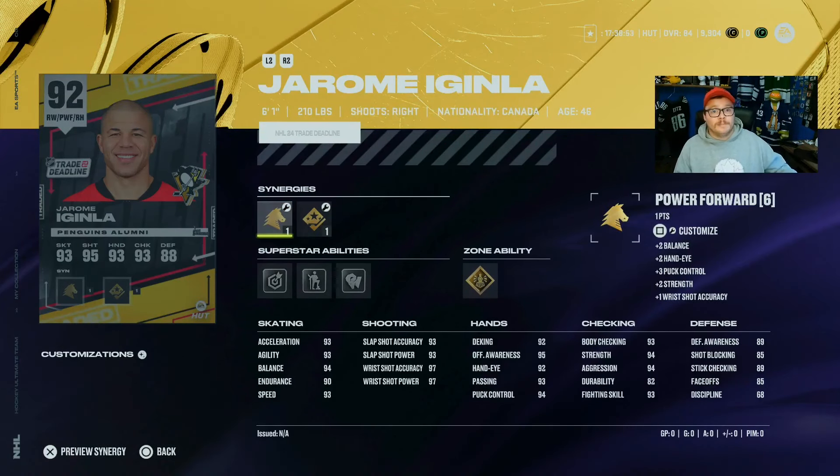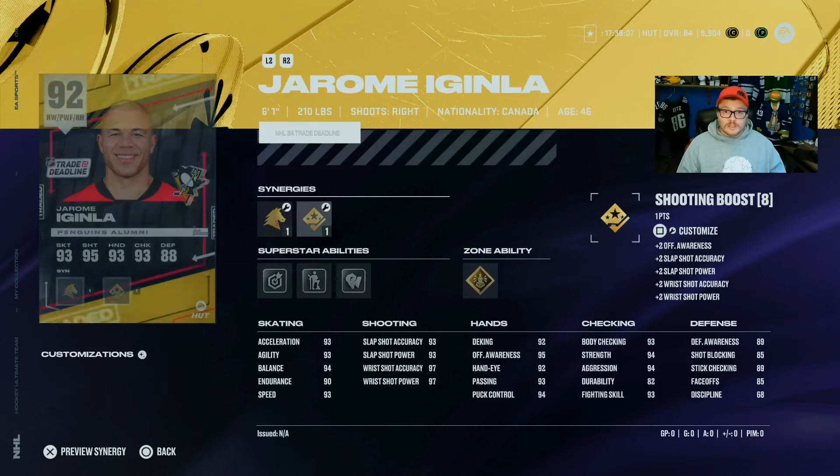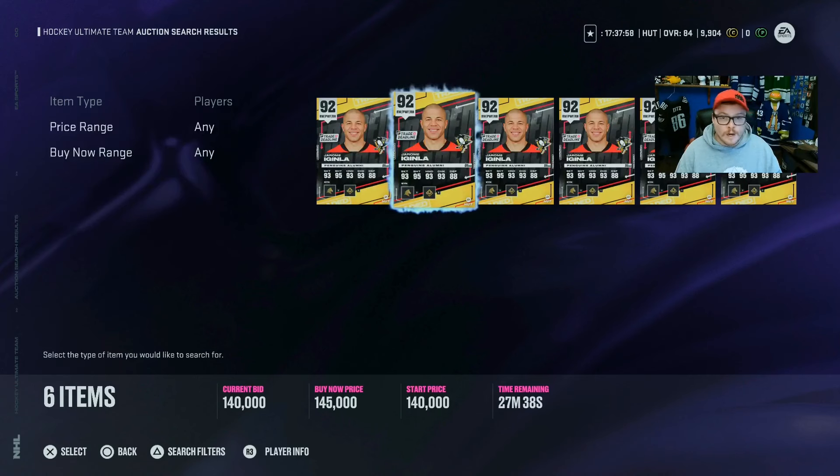Now, it's not always just keep the lesser overall card and ignore the upgrades. Sometimes the upgrades can't be ignored, and sometimes the upgrades are the same price as the previous overall — and I'm going to show you that right here. The 92 Gimaël: 93 speed, 90 endurance, 97 shooting — everything about this card is great. Snipe, Boren, Leader, Unstoppable Force, Back at You — which was changed in the latest patch to be more relevant. Power Forward, Sniper Forward, Shooting Boost, Checking Boost, so you can play with it to fit your team's needs. This card is really good and it costs 145,000.